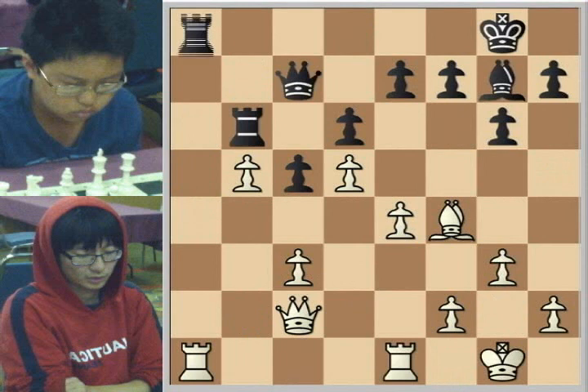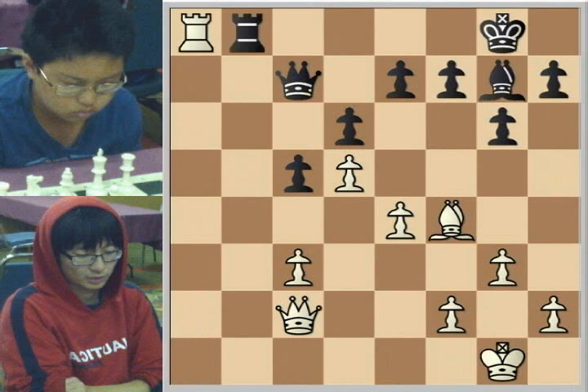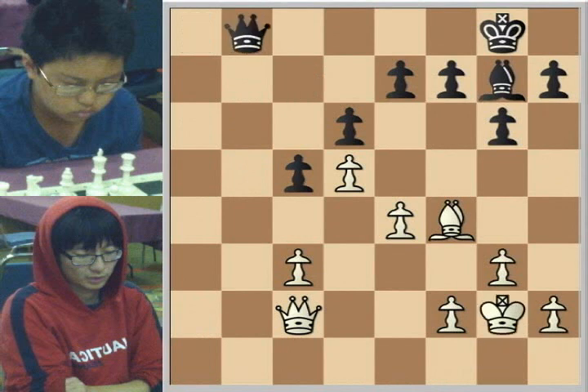After Rook takes a5, Rook checks, King h7, Rook to b7, Queen d8, King g2, and Bishop f6 — I think it's pretty level here. White has gotten out of all his opening troubles and is working on endgame ideas. So we're just looking at Rook e to b1, but in the game Charles played Bishop b5 — which seems fine as well. Bishop takes Bishop, pawn takes, Rook takes a1, Rook takes a1, Rook takes b5, Rook checks on a8, Rook to b8 — and I think it's just best to accept it's a draw.